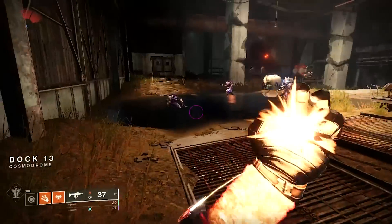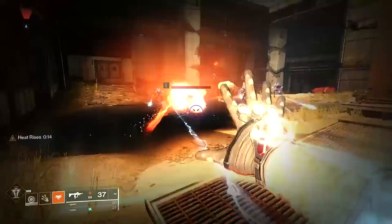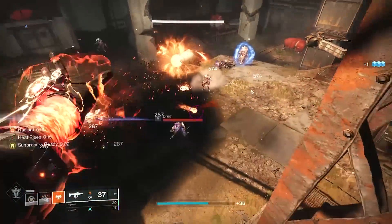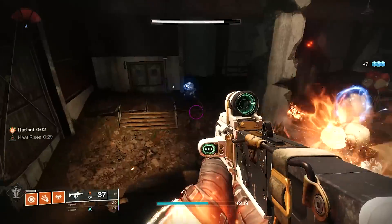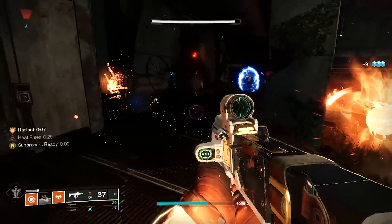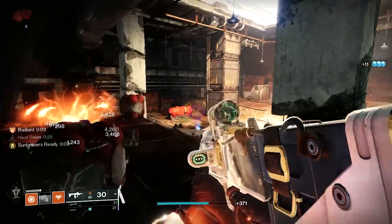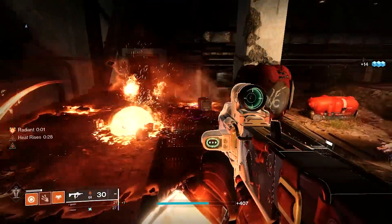While Heat Rises is active, any kill — whether from a weapon or ability — will extend the duration of Heat Rises, with 5 seconds added for low-tier enemies, 10 seconds for medium-tier enemies, and 15 seconds for high-tier enemies.